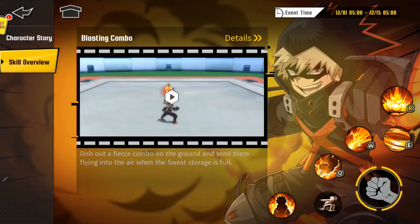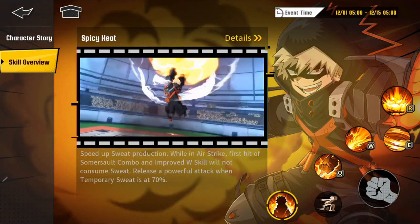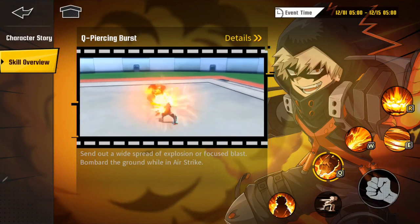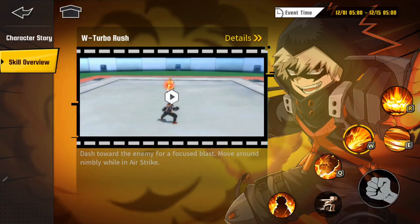The nice thing they've done with this game is you can review all the skills yourself right there on the front page — you can click on it, go through each skill, watch what it does, and get some guidance on what he's able to do. You've got to love that they do that. You also have the ability to test in arena, so go in there and mess around with him.